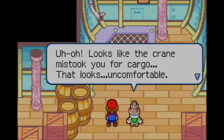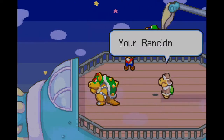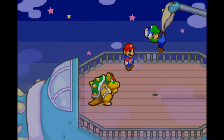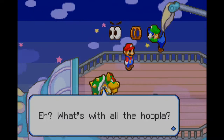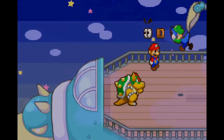Looks like the crane mistook you for cargo — that looks uncomfortable. Hey, since you're up there, why don't we have you as a lookout? Now we have Luigi as a lookout. This is something else I didn't expect. Luigi is obviously using binoculars, right? But why are his eyes popping through the binoculars and then the lenses are not there anymore? I'm just making myself confused.